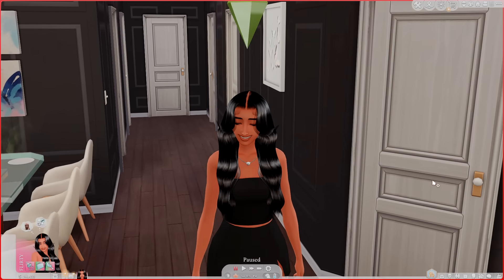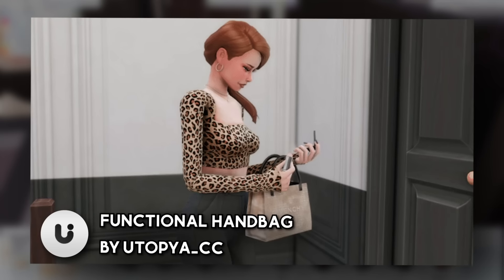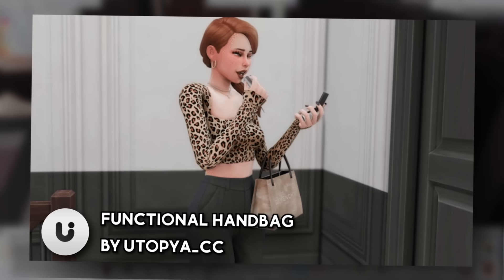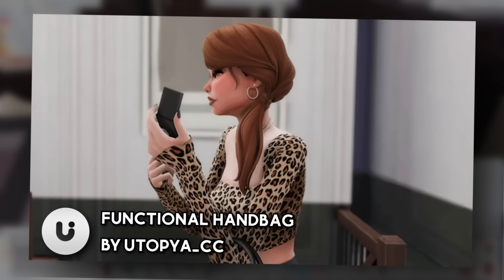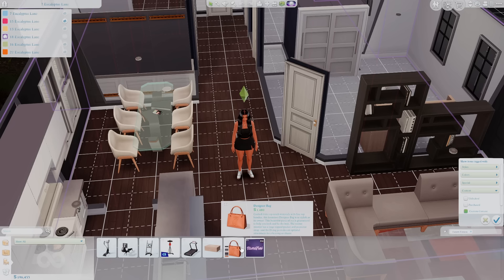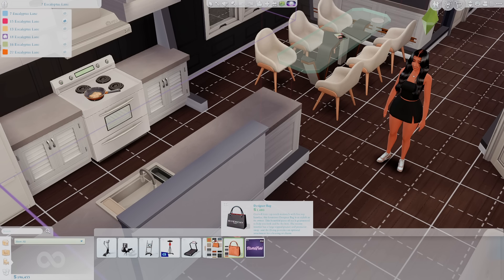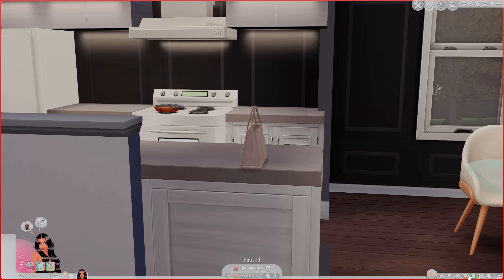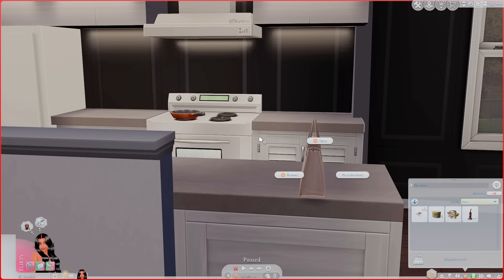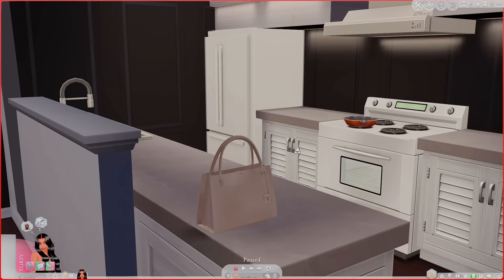We're starting off with a mod from Utopia — the Functional Handbag. This mod allows your Sims to have a functional handbag that they can pull out and do a lot of custom interactions with. You need the designer bag in order to make it functional, so you choose one of the bags, put it on the counter, and then put it in your Sim's inventory. You can open it and put items inside.